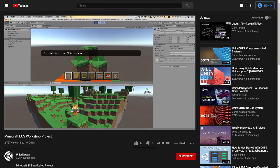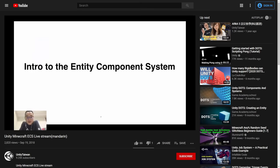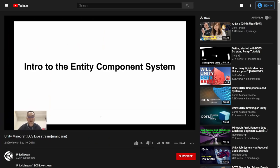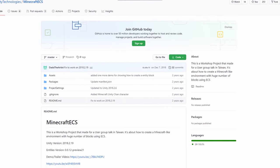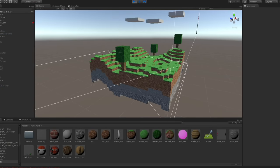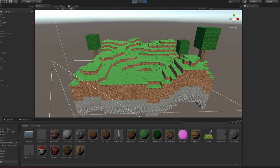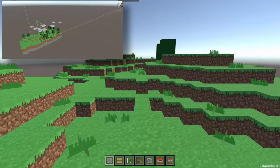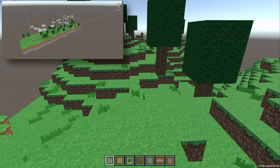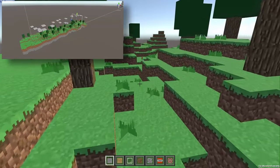While researching how to use DOTS, I came across a channel that showed how to use it to make a game like Minecraft. The only problem is the tutorial stream is in Mandarin, and I can barely even speak English sometimes, so it wasn't much help. Luckily he put out the project on GitHub, and I started reading through all the code to understand how it worked. Initially the project only spawned one chunk when the game starts, so I learned how it worked and made an infinite chunk generator. I placed invisible triggers around that would spawn a new chunk when the player crossed them.